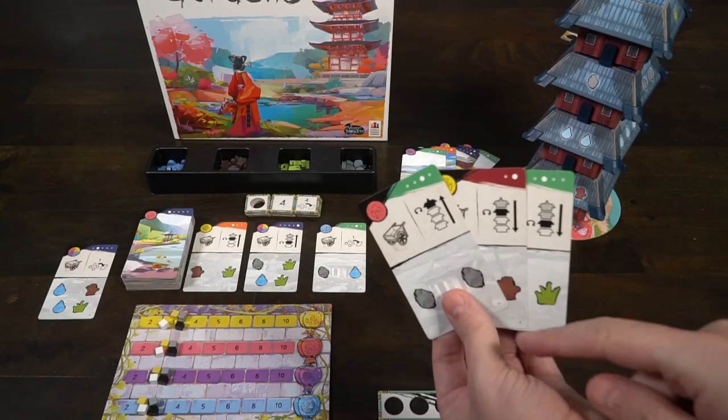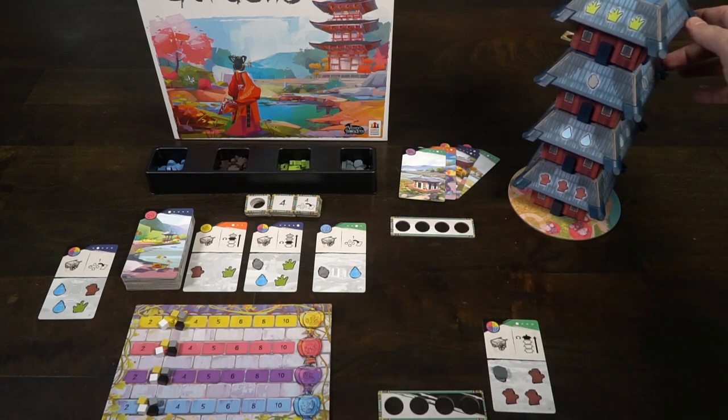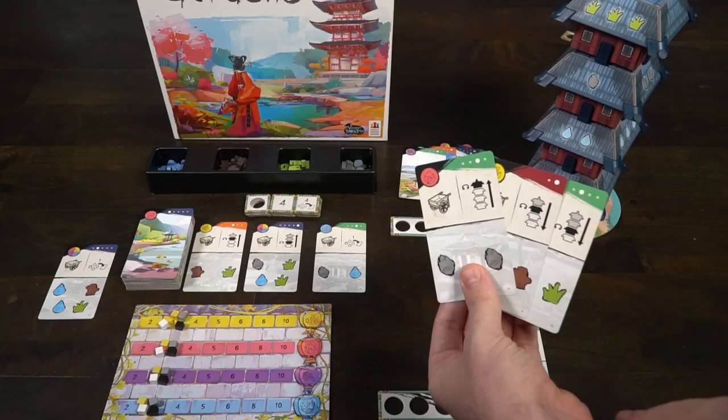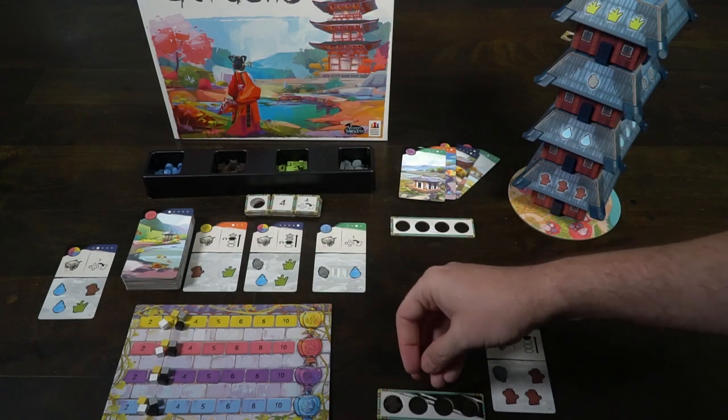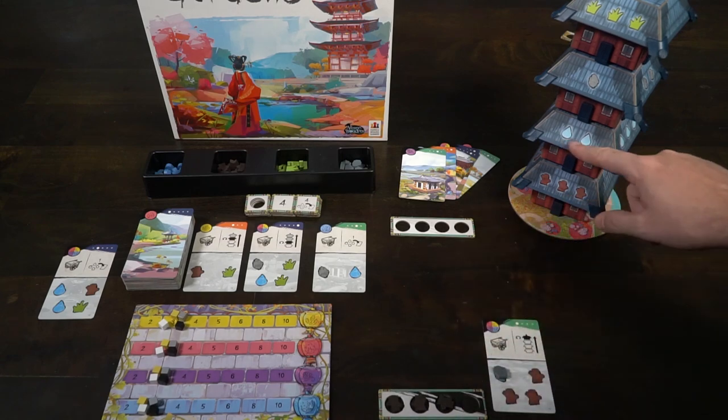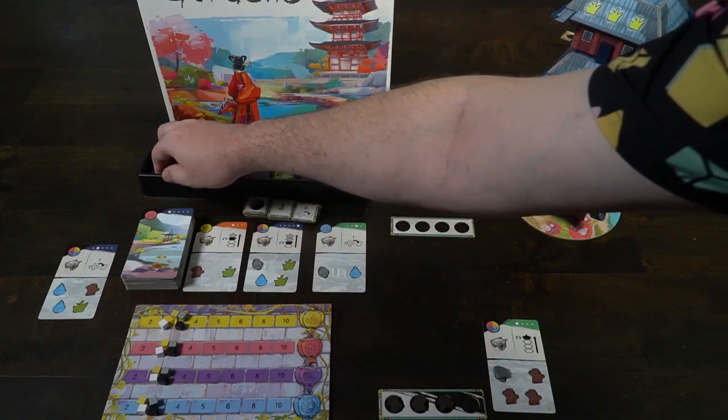The next action is a way to gather resources using the tower. The top right of the card shows you which portion of the pagoda tower is going to be flipped and in what direction you gather resources — bottom to top or top to bottom. For example, a card might say you can rotate the top portion, choosing to rotate it one way or the other. Once you've played the card and rotated the tower, you collect resources. So if it says collect from bottom to top, you would collect three wood, two water, one rock, and one grass — but only up to the point where you have enough resource slots to store them.